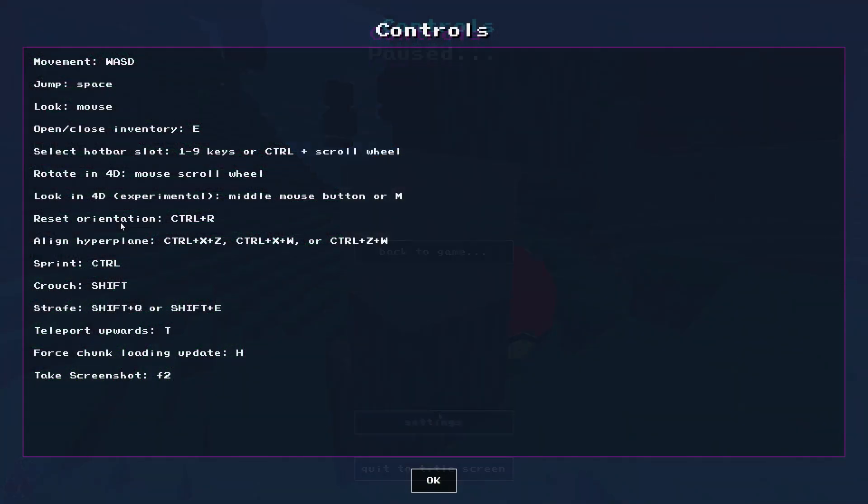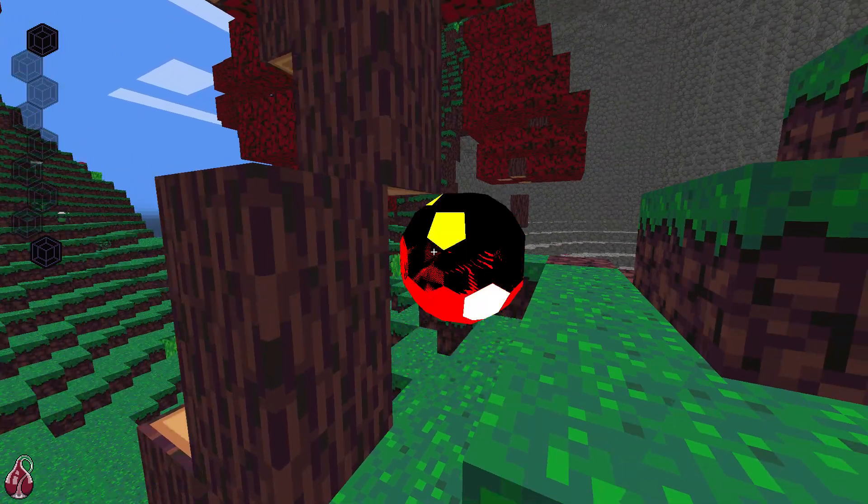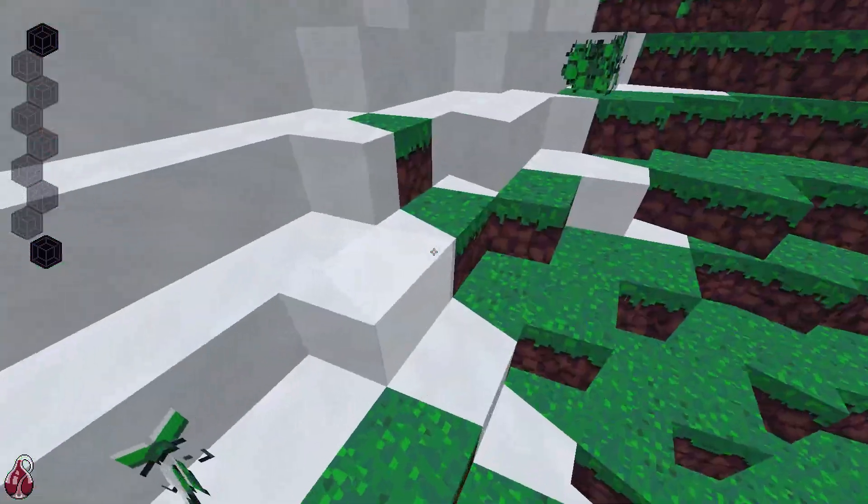I don't see any buttons to actually mine — it just says to look with your mouse. I can select different slots. It does say I can look in 4D, so we're gonna check that out. Sprint is Control, crouch is Shift, and you can teleport upwards with T. Okay, I'm gonna look in 4D.